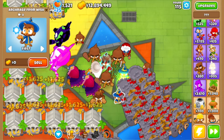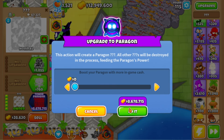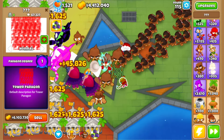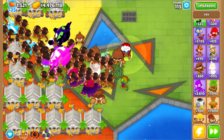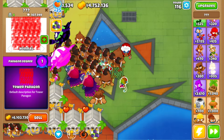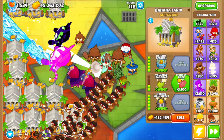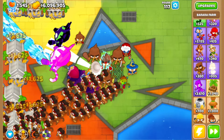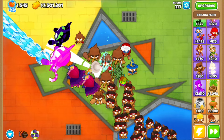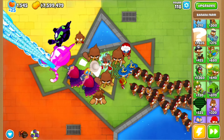We have the arc mage from wish, so let's get the tower paragon. It says 'default description for tower paragon.' We have an ability — I should probably not be using his abilities. Let's just get the paragon. Let's get rid of all these farms and see how far we can go now that we have pretty much all the towers unlocked.